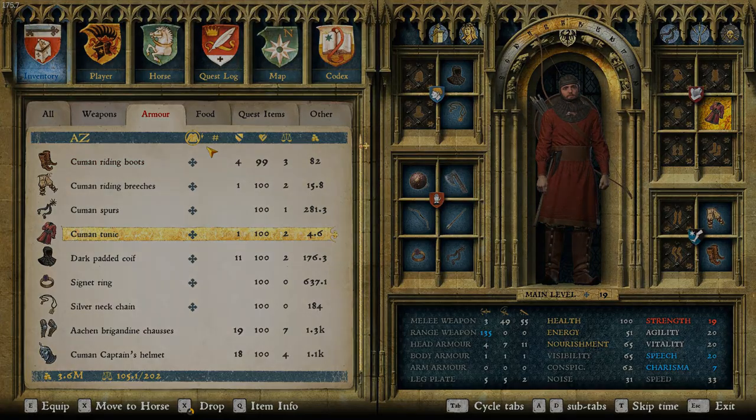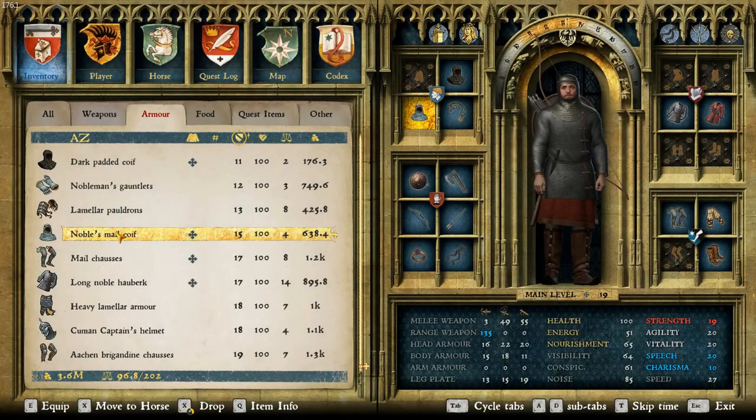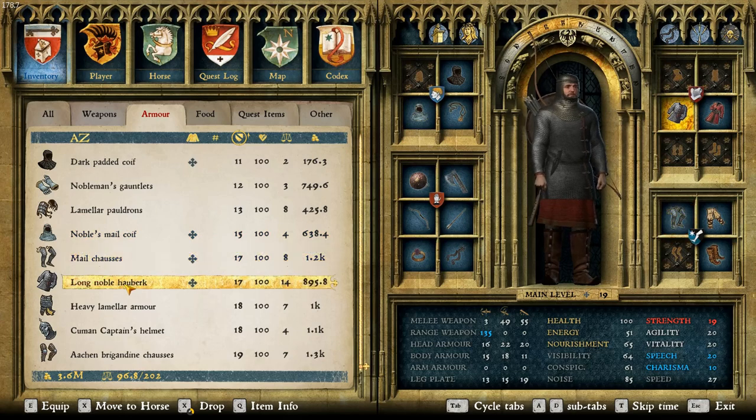For mail, we have the noble's mail coif, the mail trosses, and the long noble hauberk. I just chose these because, like I said, best stats and it's mail, so it's pretty hidden. For the noble hauberk, there is a Cuman hauberk, but the stats are significantly less and it looks pretty similar, so I just decided to go with this one.